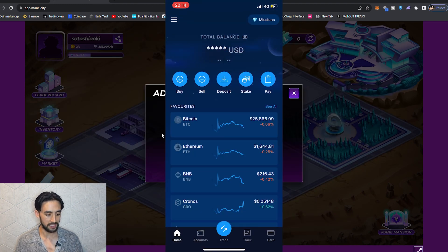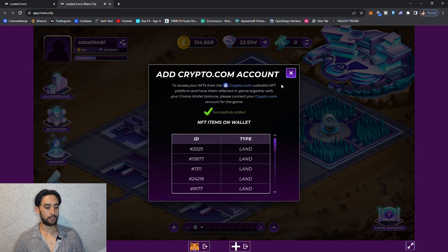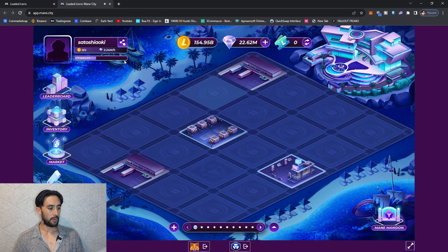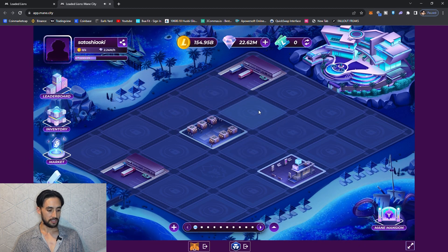You successfully connected to Main City. Now we'll go back to the actual computer screen on the desktop and the NFTs should be added in just a moment. As we can see under the crypto.com account, these are all the NFTs here that have been added.